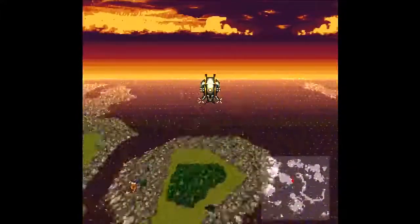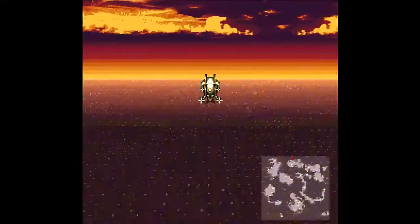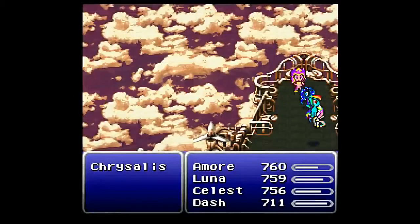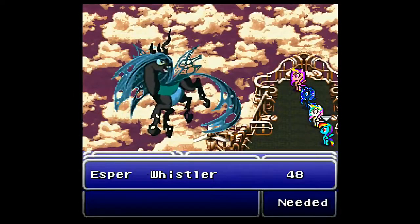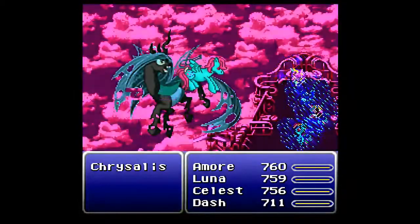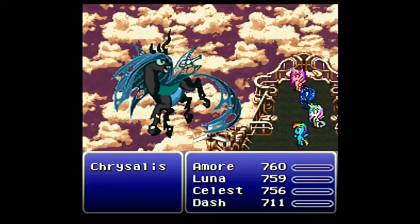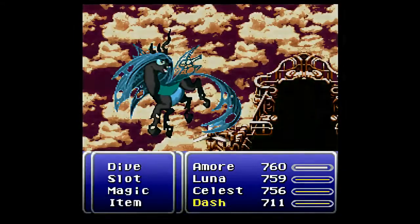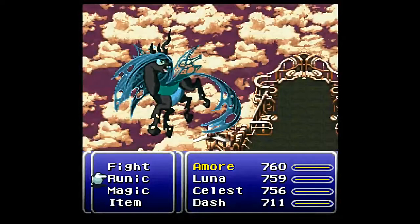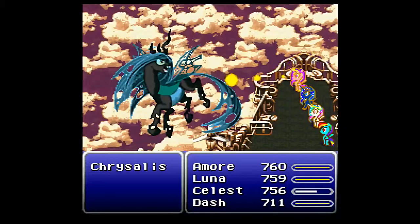I'm actually running into her pretty fast there. It'll always start the same way. The other significant thing about this: it may seem pointless that I'm just fighting her over and over if she's gonna run away, but in truth she retains all damage taken to her in between fights. So I've still hurt her just as much as I did before, including the amount of MP she's used.